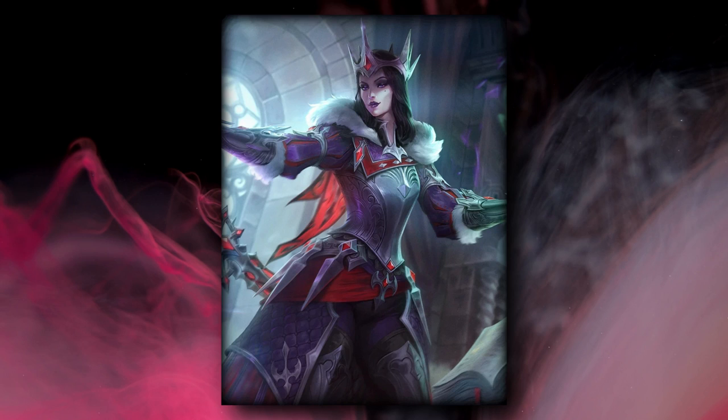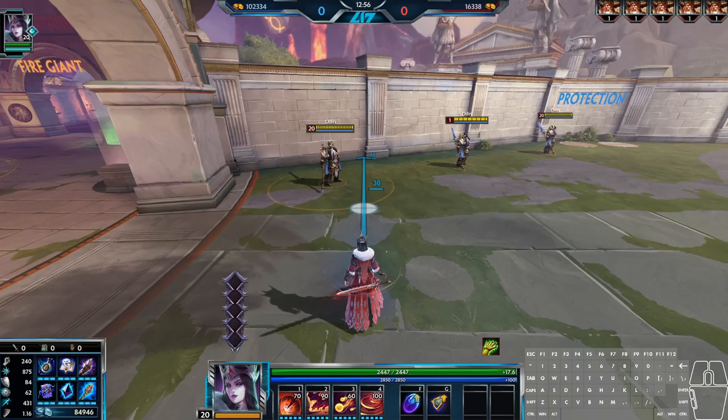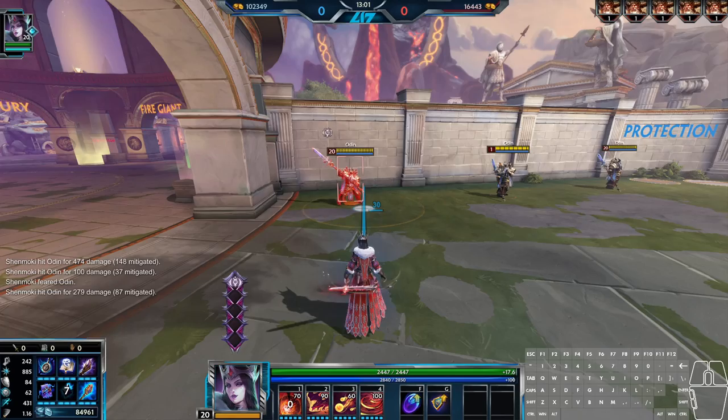Morgan's abilities are relatively simple, but piecing them together in the correct way to complete the perfect mage combo puzzle can be a little tricky when you're first learning her. Let's start with Morgan's first ability. When Morgan activates this ability, she's able to choose one of three versions of this ability to cast.